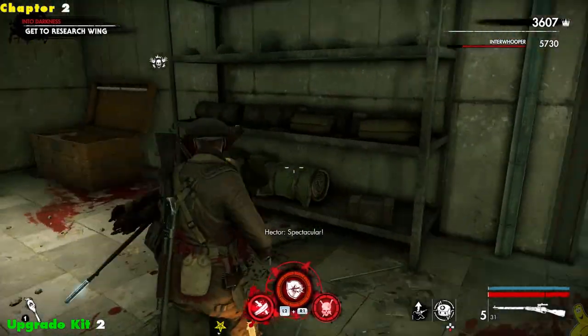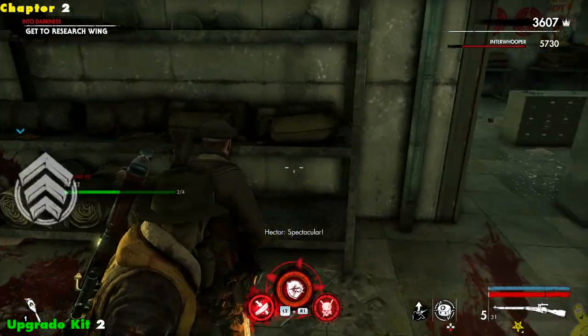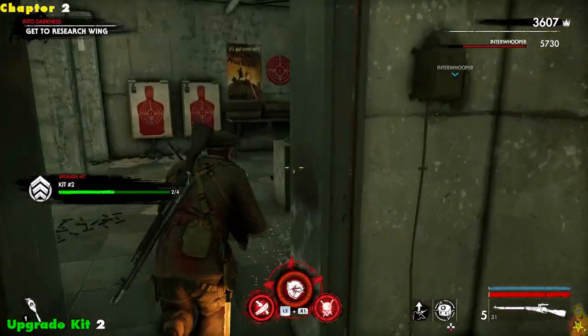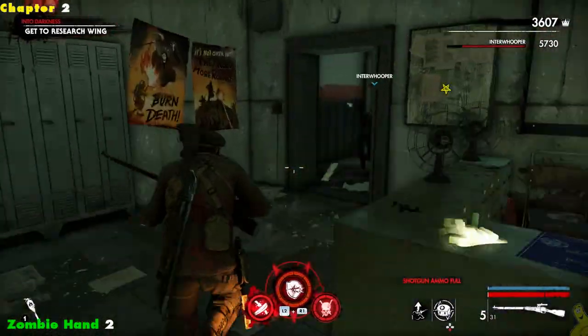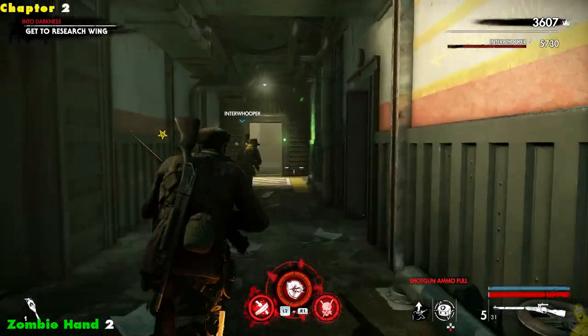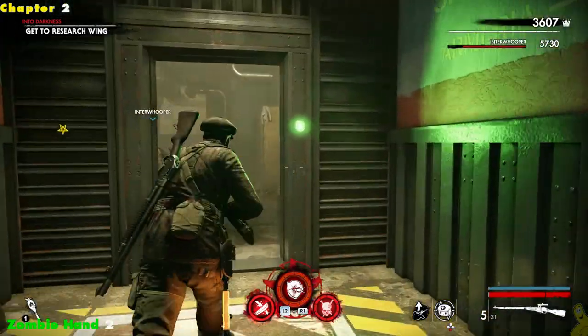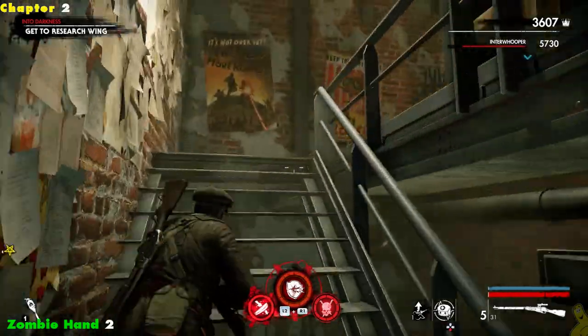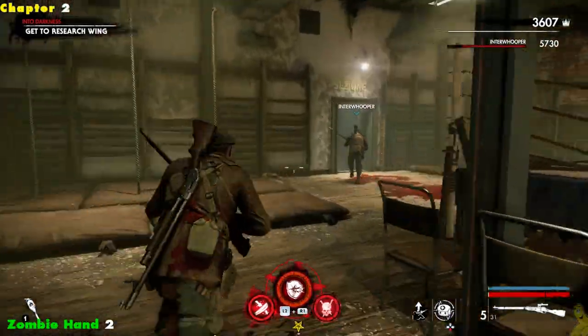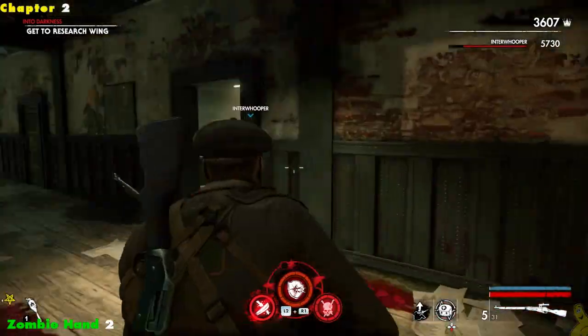We're making our way into the shooting gallery and all the way around the corner — on the ground is going to be upgrade kit number two. Watch out, there are some shenanigans going on: there are dolls that pop up and you can shoot them, each one kind of goes into a flame. There's got to be more to some of these Easter eggs — they don't just pop up and show you.